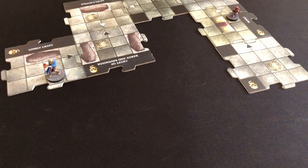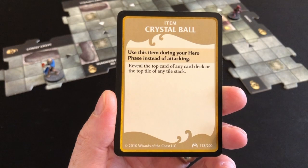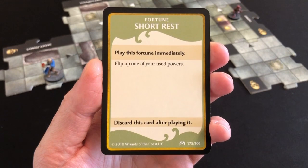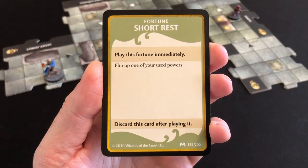It's my hero phase. I'm already at a tile edge with no enemies to attack, so I use the Crystal Ball to look at the next treasure card — because whatever the next monster or tile is, I have to face it anyway. At least I can plan ahead. The next treasure card is a Short Rest, which lets me flip up one of my used powers. That's great to know — it means I can use any daily or utility power this turn knowing I'll regain it when I next kill a monster.